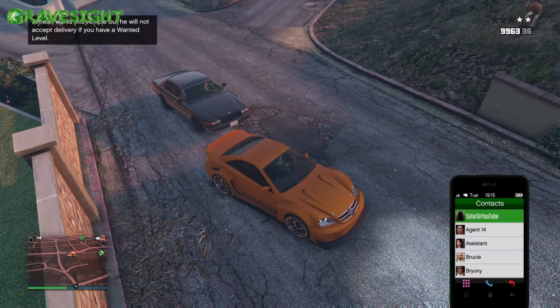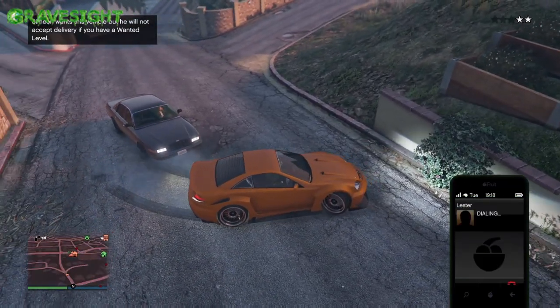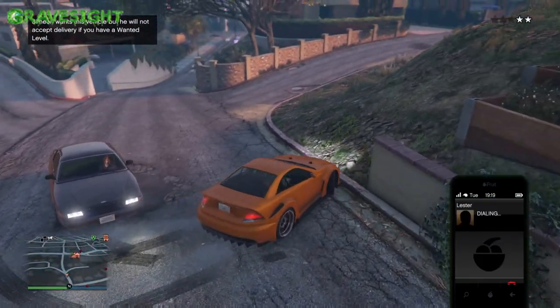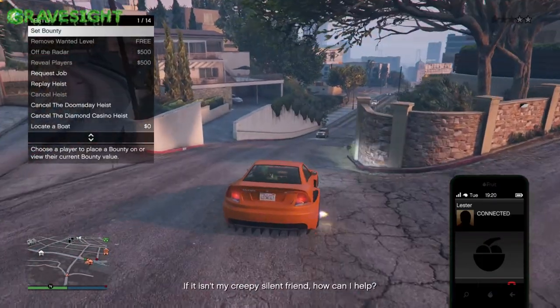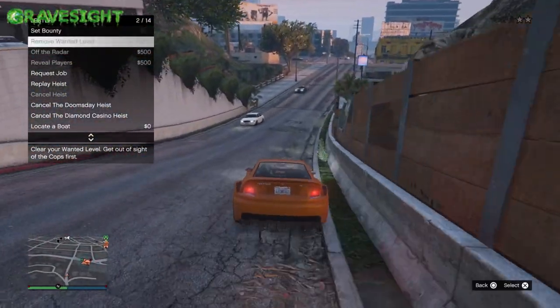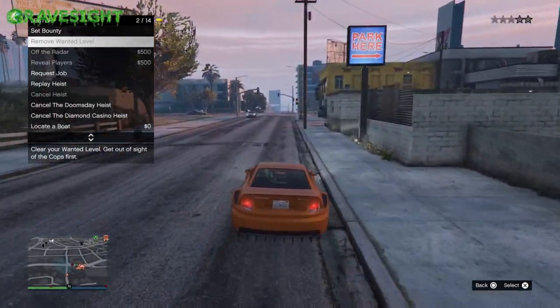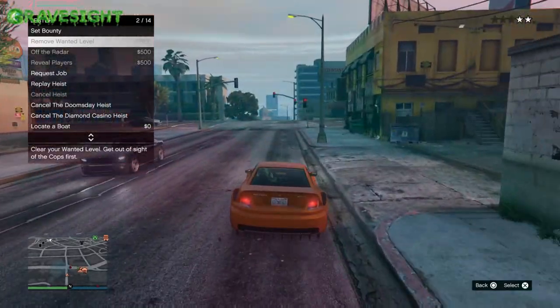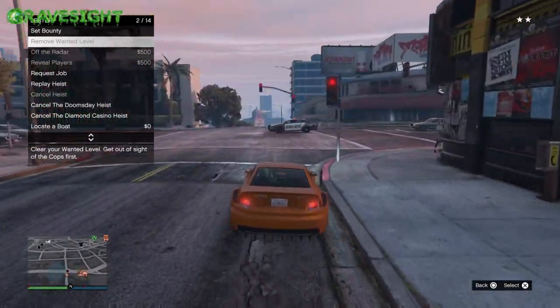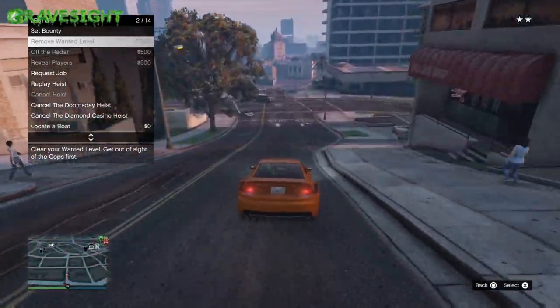Once you get one of these vehicles, you need to take it to the Los Santos Custom shop. We're getting the cops on us — two stars. The best thing you can do is call up Lester real quick to get rid of them, but for some reason it wouldn't let me do that this time. So push comes to shove, I'm going to do it old school and drive down some alleyways.